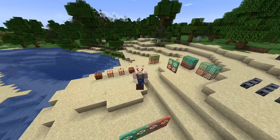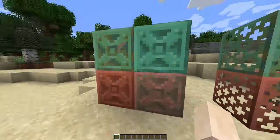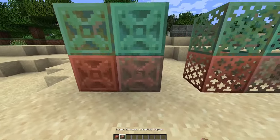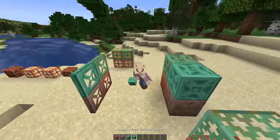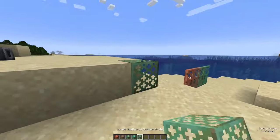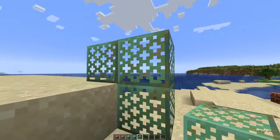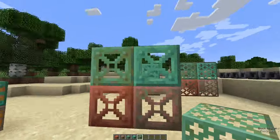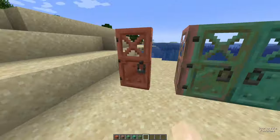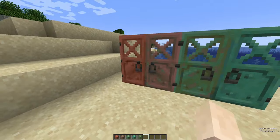Next we've got all of the brand new copper blocks. We've got chiseled copper, which actually has eight variations — we've got regular, exposed, weathered and oxidized, and then we've got the waxed variants of each. We've also got the same for the copper grates, which are really cool see-through blocks that will work really well for windows. Then we've got copper trapdoors with eight variations as well, and copper doors which are the same. You don't need redstone to activate these ones like you do with iron.